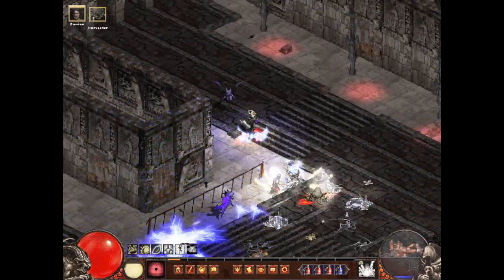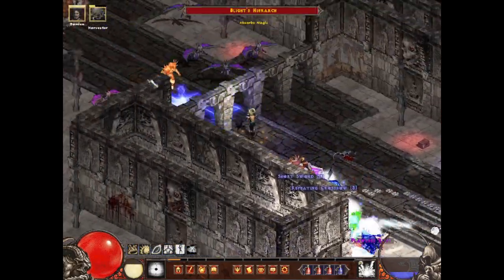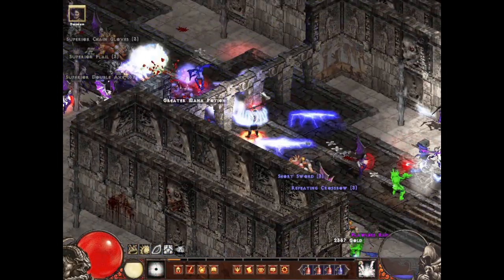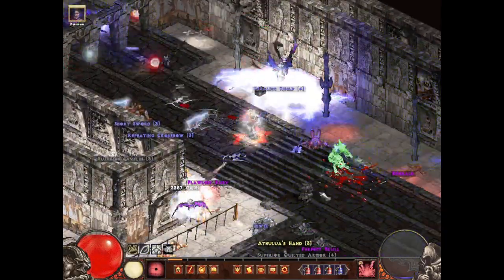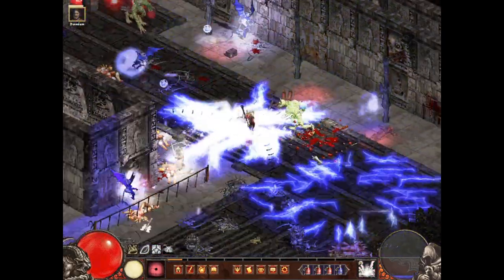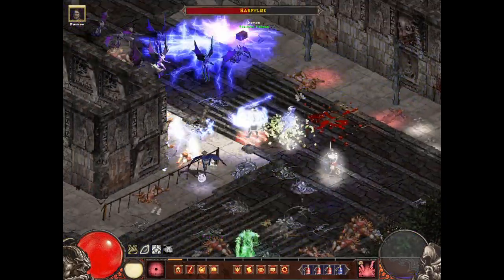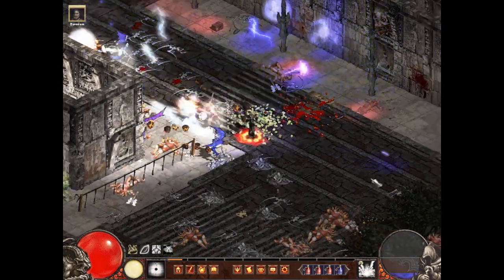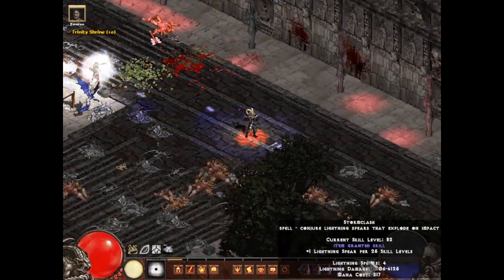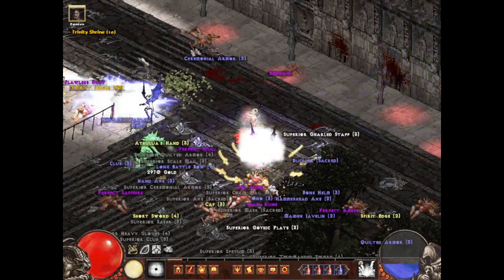Let's head up this way. My mana is draining quickly but I have enough regen, so I'm not having too many problems. The skill doesn't cost that much. Something just flew right into me and exploded.